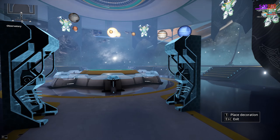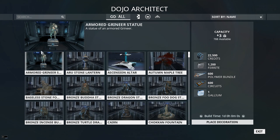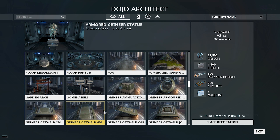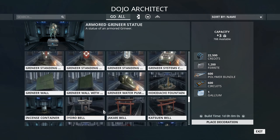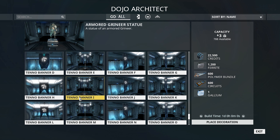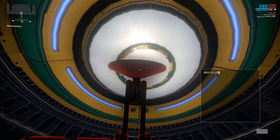Let's just put something on at the top — that's something I've been wanting to do actually. Something to hang from the top. Tenno banner — that's not the right banner. I think it's like this banner — I'll do this banner.